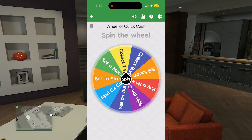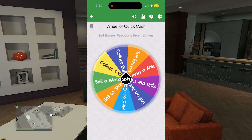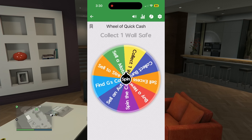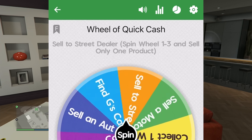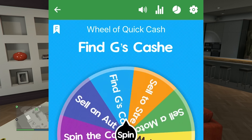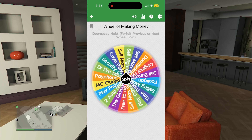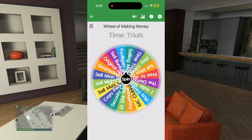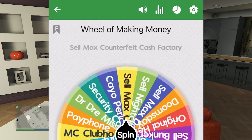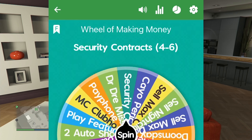Now I'm on the wheel of quick cash, but I have no money so some options are off the table. The wheel lands on finding G's cash. Then on the wheel of making money, the wheel spins and lands on security contracts.